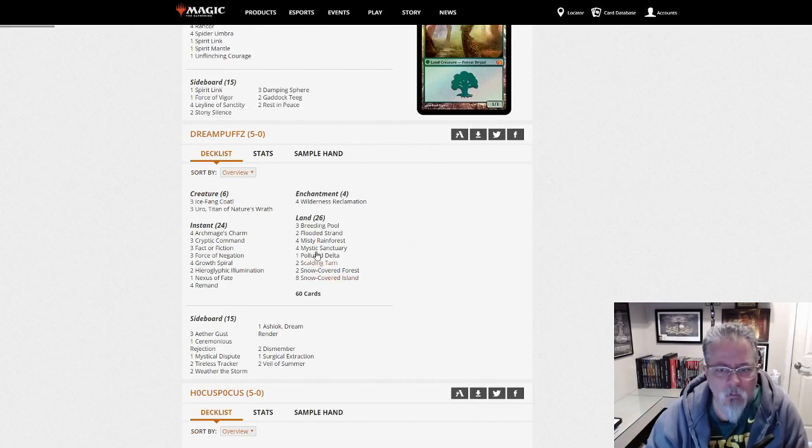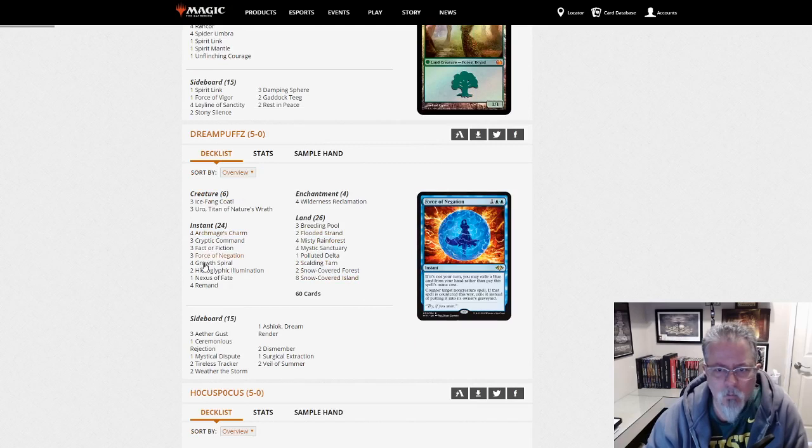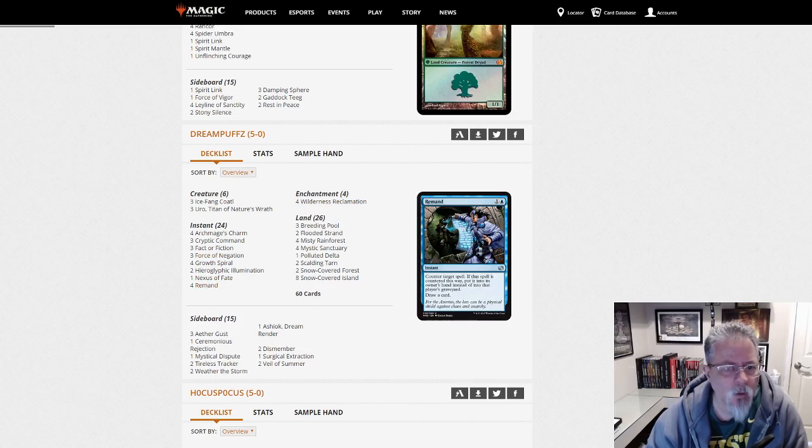Dream Puffs with Bant Control. Blue, green — oh, this is the Nexus of... okay, Reclamation Nexus deck. Yeah, that's a thing.